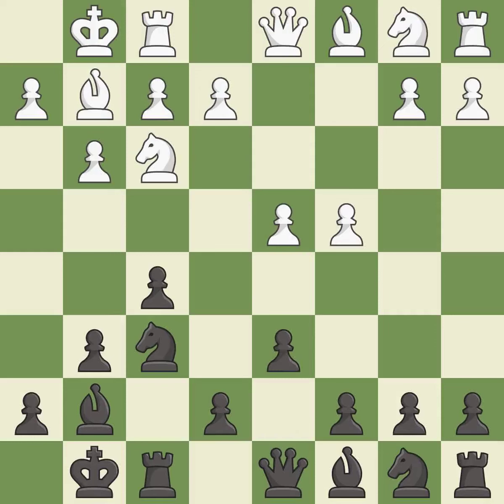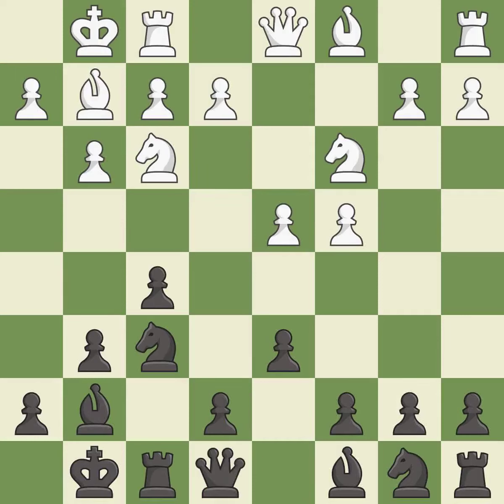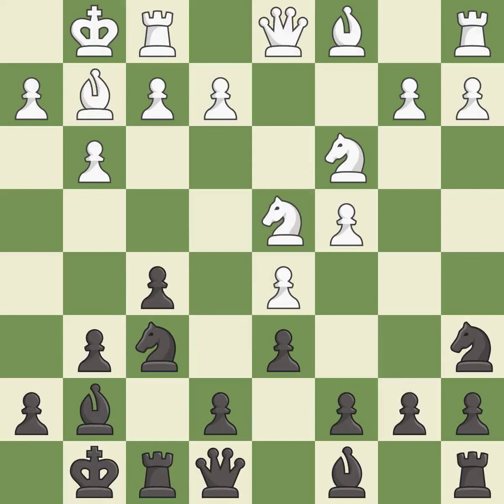The bishop is ready to be developed to an active square. Nc3 develops the knight toward the center and controls the e4 square. This activates the queen, then a knight, then a bishop off their starting squares, getting them into the action. This activates a rook off its starting square — it is the last book move.